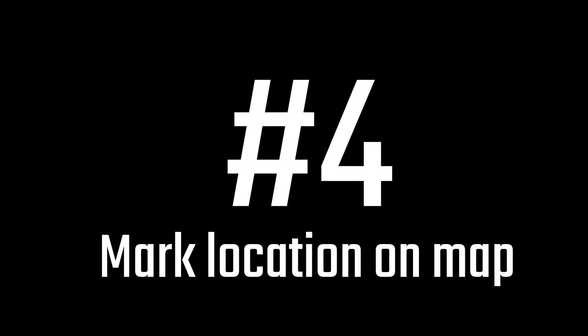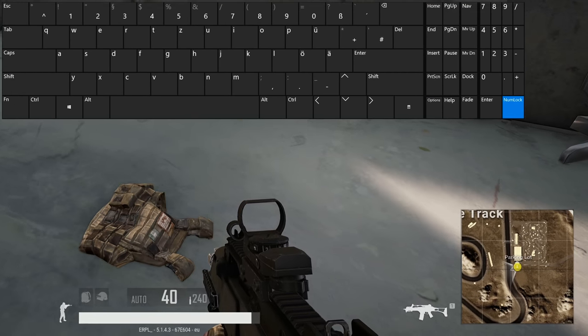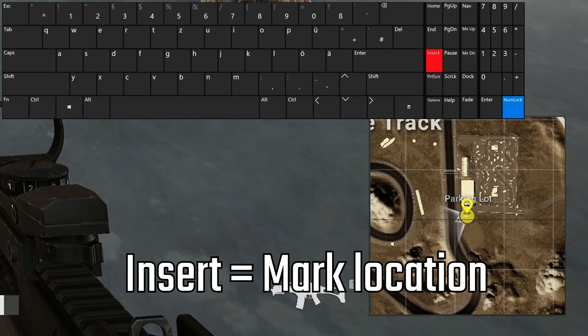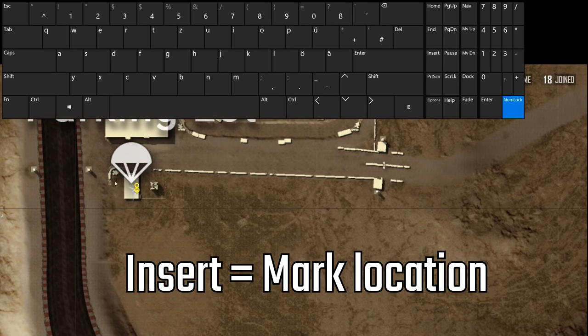Number 4. You can pinpoint a marker on the map at exactly your position by pressing Insert on your keyboard. This is useful if you're looting a town with your duo partner or squad and you want to mark the location of some loot you found for them. If you want to quickly delete your marker you can press Delete on your keyboard.